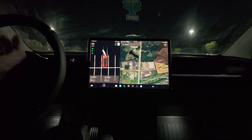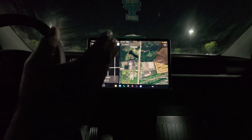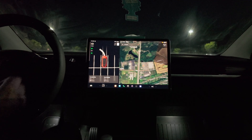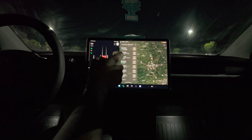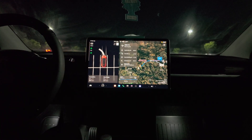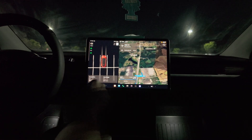This is my first time using FSD 12.4.3, the latest software update, so this is my real-time first impression of the new system. Let's navigate to McDonald's — I always go to this one in my FSD road tests. It should take 12 minutes and 7.6 miles. Let's activate it and see what it does.